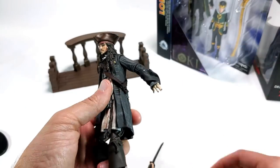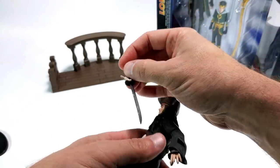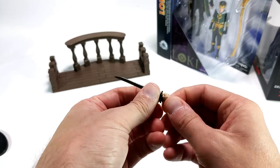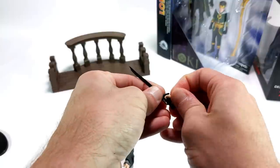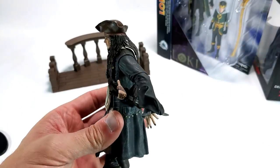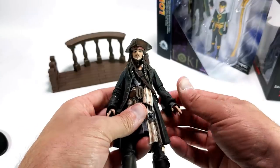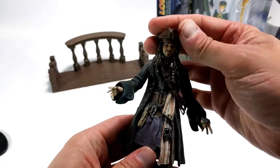I tried to see if the handle comes off — it feels like it might just be stuck by paint, but I think it's actually sculpted in there. So you're not really going to swap that easily. He's got these expressive hands and the face looks pretty good.